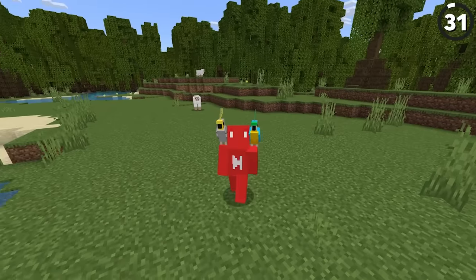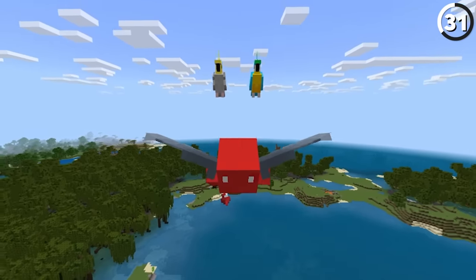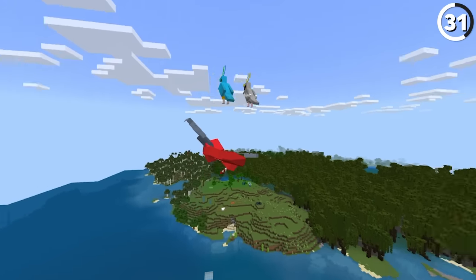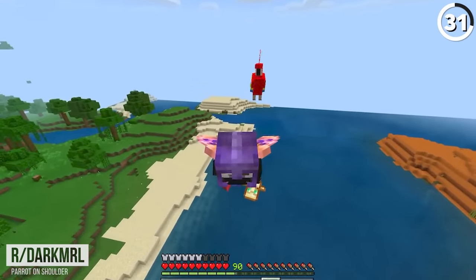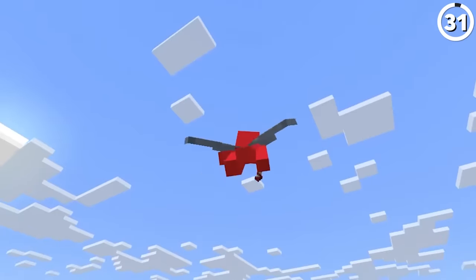In Bedrock Edition, it's possible to keep parrots on your shoulder when you take flight with an elytra. When you look at it from this angle, it really just looks like they're hovering in place, which is a bit peculiar. But they're at least more loyal than the ones in Java Edition, who bail on you when you start to get any kind of speed.